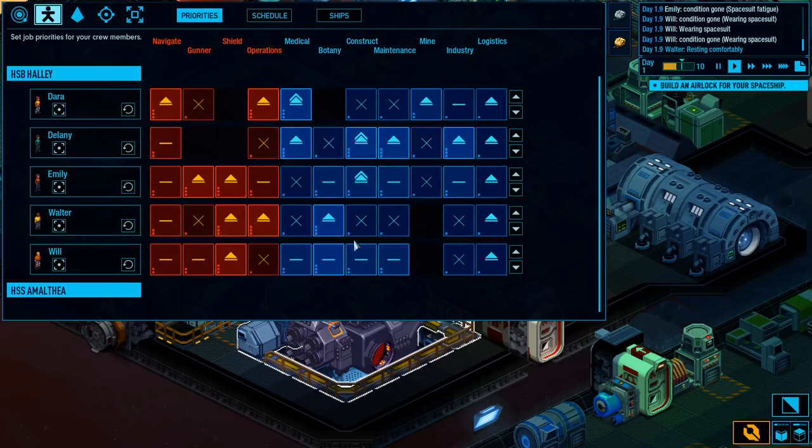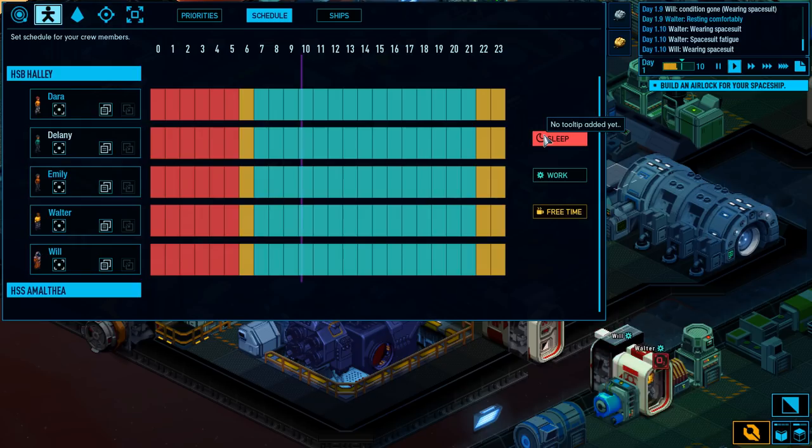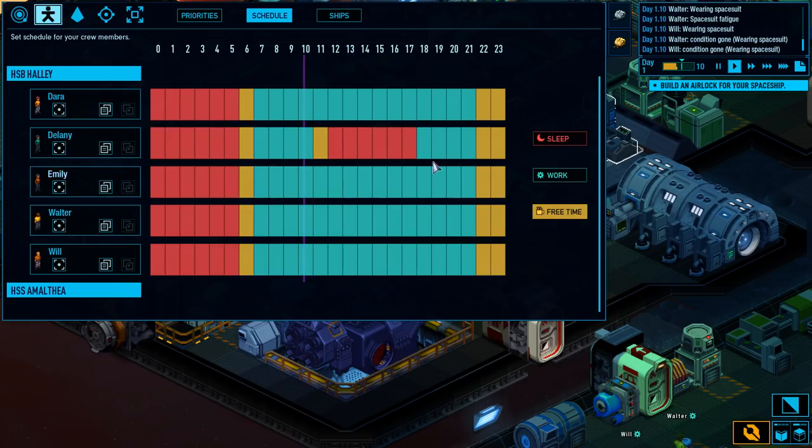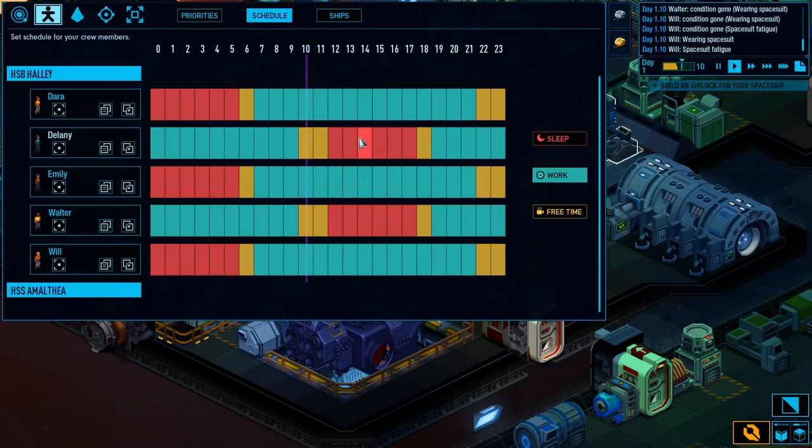We don't need two people on botany. I need maybe a third constructor just for the start, because we're trying to build ourselves a ship. We also have a schedule we can set up — we can say who's sleeping during the day or awake at night. I'm thinking six hours of sleep. You get a little free time at the first and end of your shift — coffee time and whatever else. So we'll have three people working during the day and three people working at night.